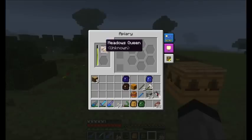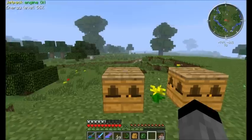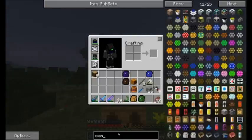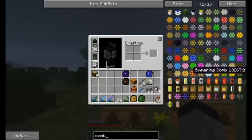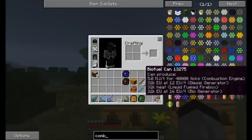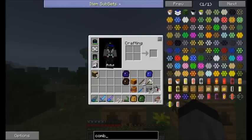The whole point of breeding is to get better bees, and each type of bee has a different type of product. When centrifuged — I will show you the centrifuge machine — it basically gives you, from combs, more products. The combs are usually honeycomb, simmering, stringy, frozen, dripping, silky, parched, mossy, and ender comb, which is called pulsating comb from ender bees. This is vanilla forestry combs.